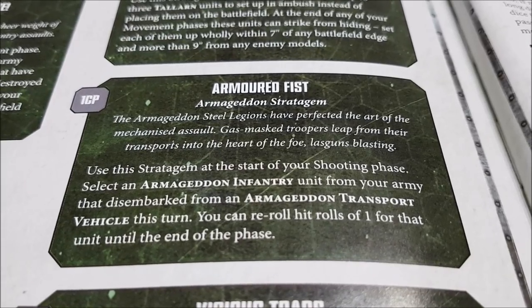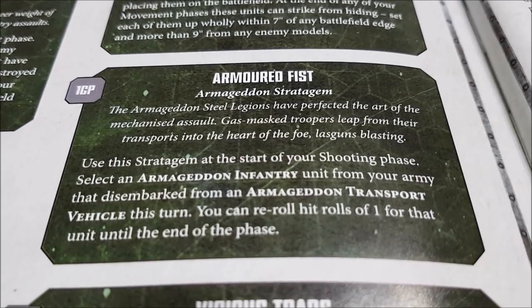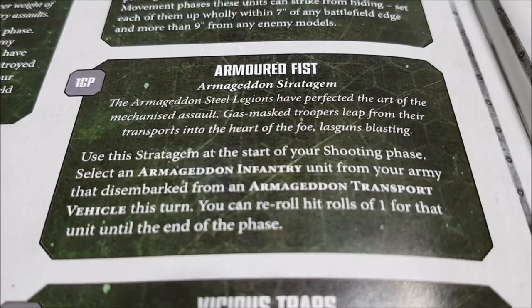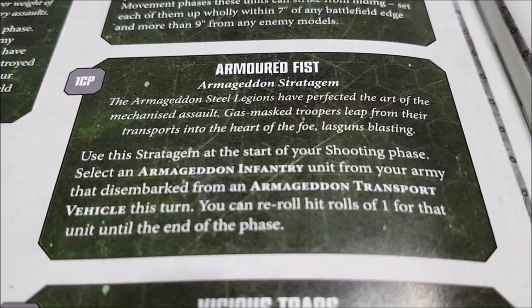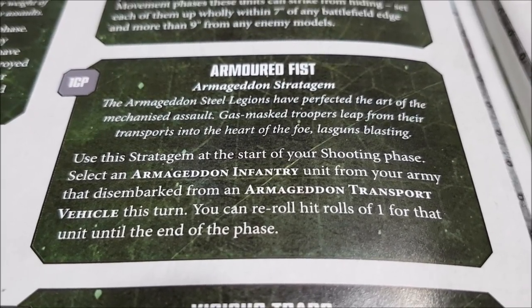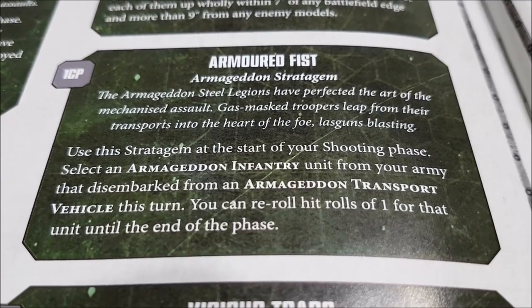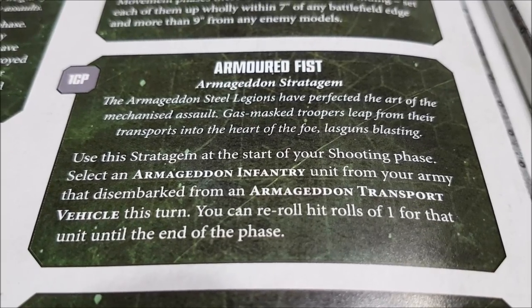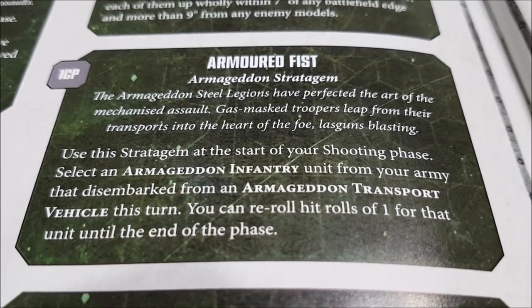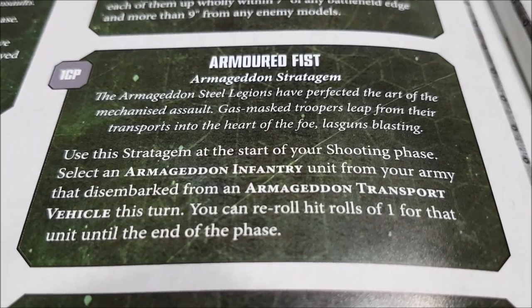Here's a nice little combo — Armageddon stratagem. Remember these guys can be ordered to jump back in vehicles after they've shot. Place this on a unit of infantry: they jump out of a vehicle, re-rolling hit rolls of one until end of phase, get ordered to jump back in again. If within 18 inches, their regiment thing kicks in — doubling rapid fire weapons. So plasma vets jumping out of a vehicle get a lot of shots in, some re-rolls, and then jump straight back into the vehicle so they're not left standing there ready to get ripped open.